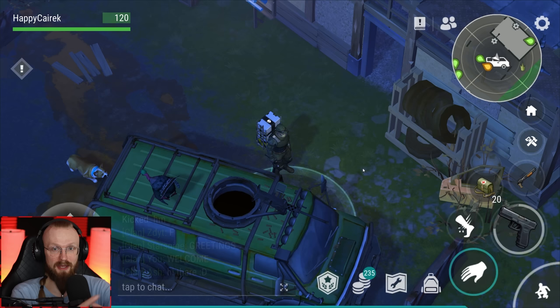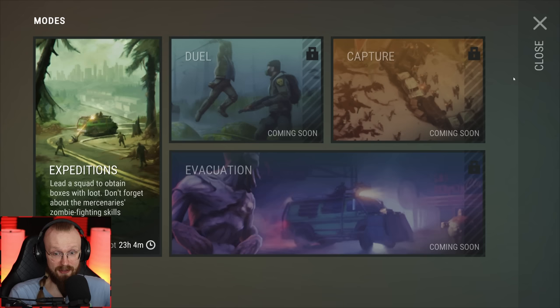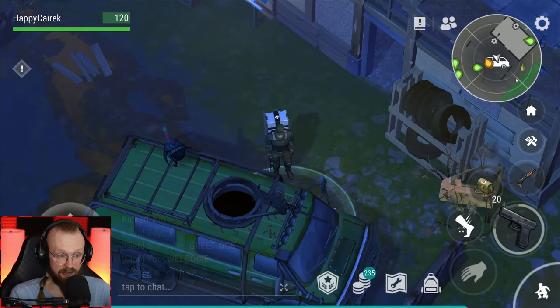Now when the settlement and the main world are more connected, it is more fun to play in the settlement. Let's also check out these new expeditions, because I've heard some people talking about them — they are a little bit different. But before we hop there, I'd like to show you something about this garage. I've built a level two garage and I've also upgraded this minivan, so now it's at level 11.